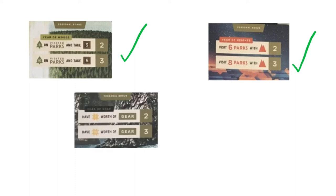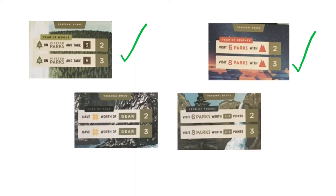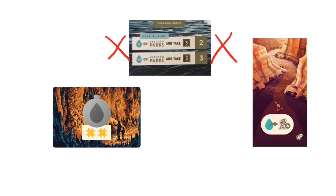Avoid the year cards that require gear or visiting many small parks — these are more likely to work against what you want to do rather than with it. Also avoid the water year cards if you can. Water is the hardest resource to collect due to the fact that you will spend most of it on canteens and the river trail site.